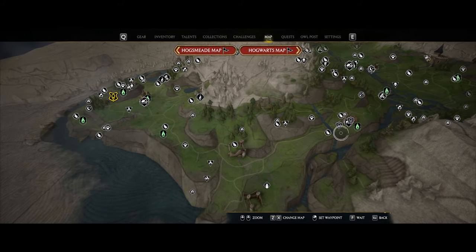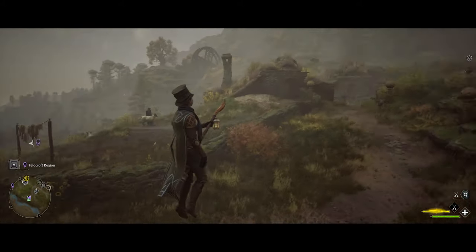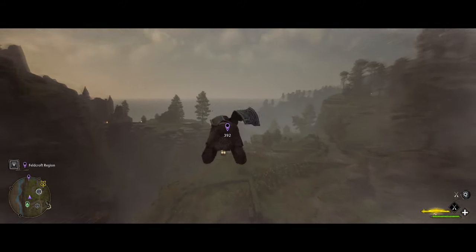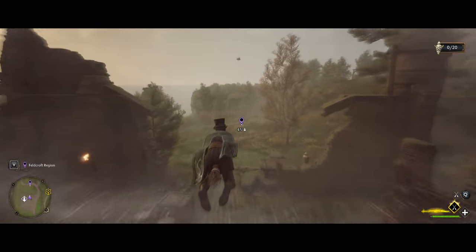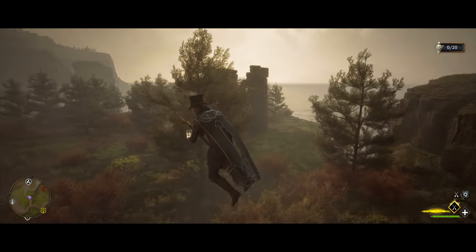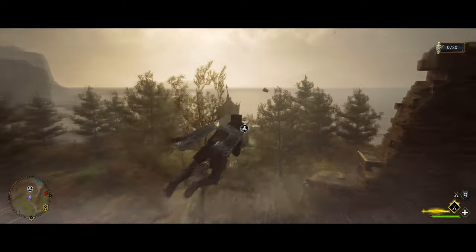Once you get the five in Hogsmeade, make your way down to the Irondale fast travel point, then turn around and make your way toward the coast. Eventually you'll end up at these ruins here, and just to the left is the next shop where you can get the family antique broom.